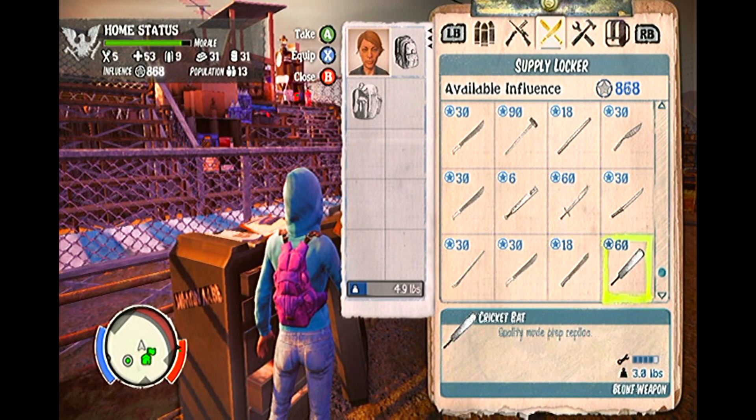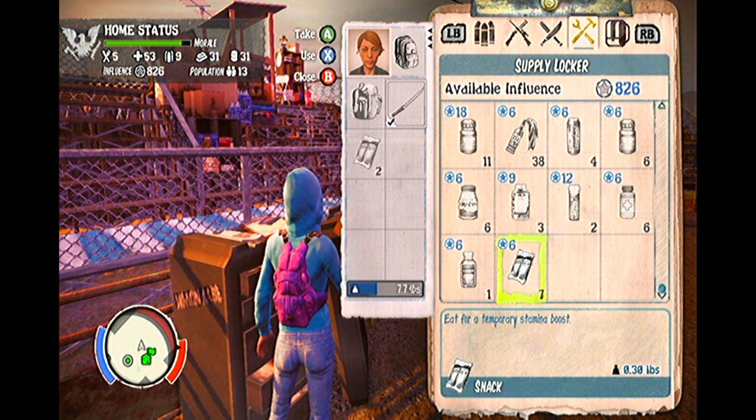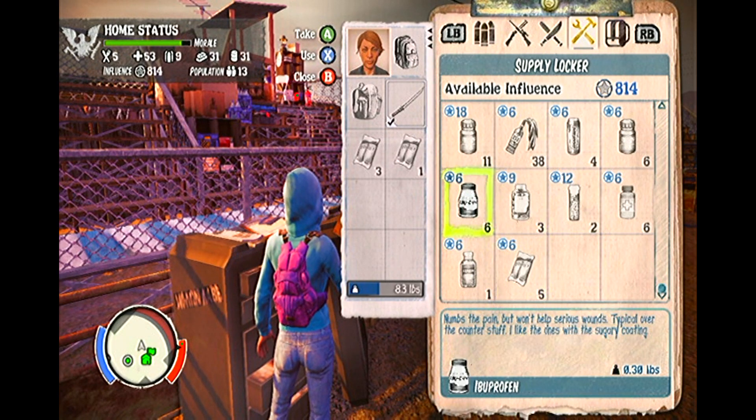Firstly, your attachment to that specific character model. Secondly, their weapon specialisation. And finally, the facilities available in your camp. So let me explain.